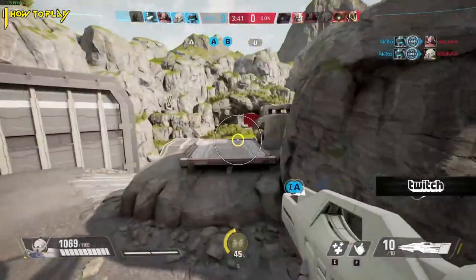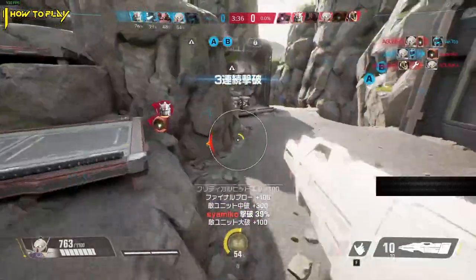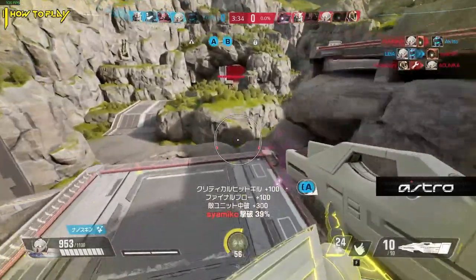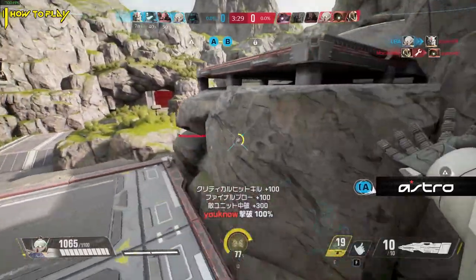The closer to 90 degrees off the enemy you can take an angle, the more damage potential you have, as the enemies will become more and more exposed. 9 out of 10 long range fights are decided based on which team controls more of these major off angles, so it is extremely important to take advantage of them.